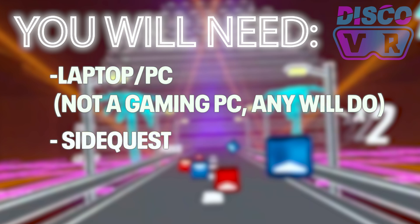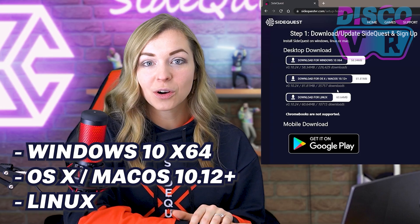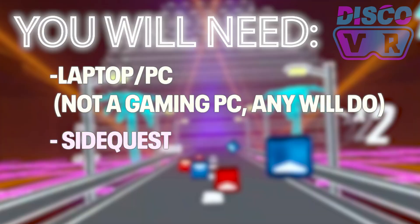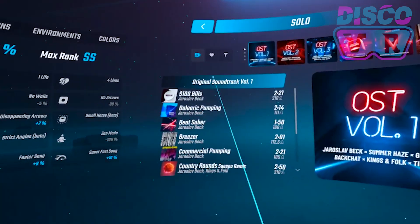To begin you will need a laptop or PC, and SideQuest downloaded and installed. Please make sure you have it all set up before watching this video — simply watch the official step-by-step tutorial linked below. And finally you will need to have purchased and installed the original Beat Saber game. Make sure it runs correctly and now you're ready to go.